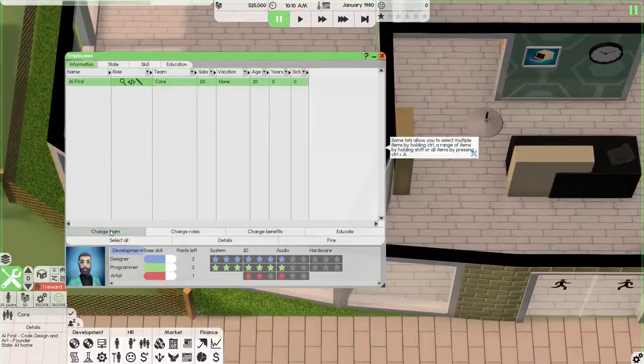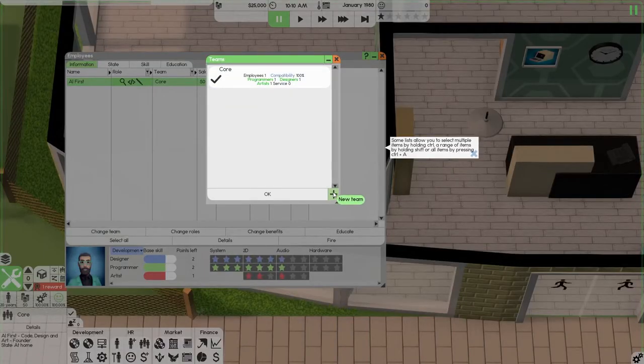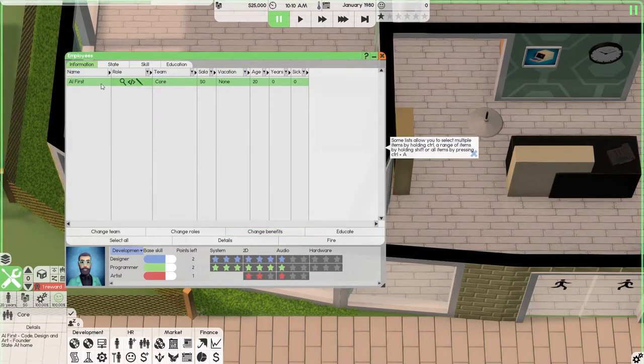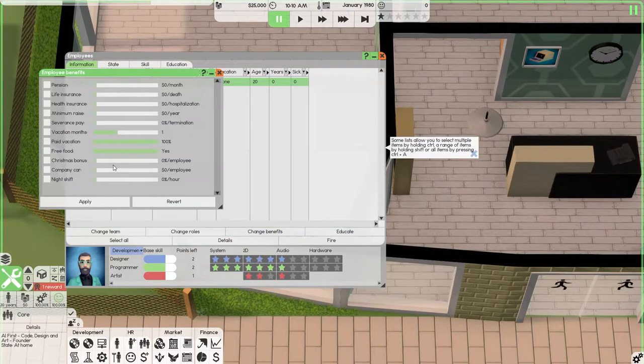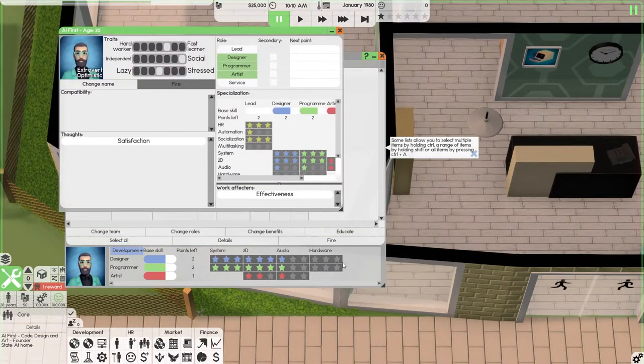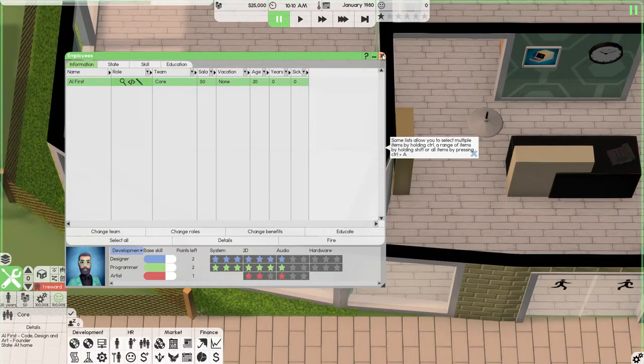You can also change roles, change teams whenever you create a team. Change benefits — benefits are for later once you get into the money. This is a tip: you can come in here and change his benefits individually, not anybody else's benefits. So you could have your leaders with different benefits than your regular employees. If you want to see all details of the employee, it shows here. If you want to fire an employee — I've never fired an employee other than picking one on the hire date and realizing I hired the wrong person. If I could utilize them somewhere else and they have good skill sets, I use them. That's the only time I would release somebody.